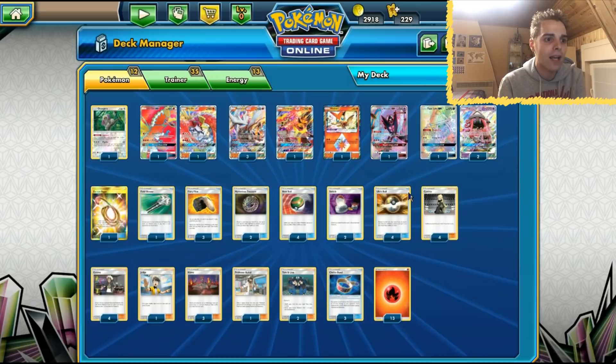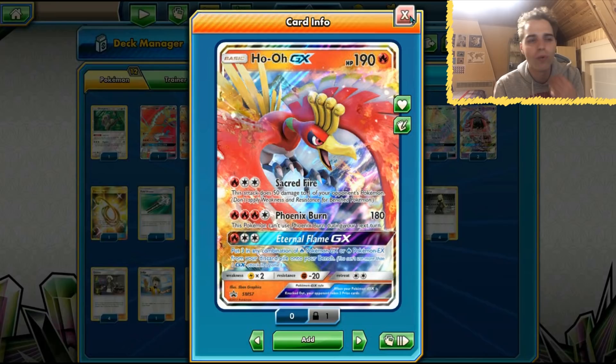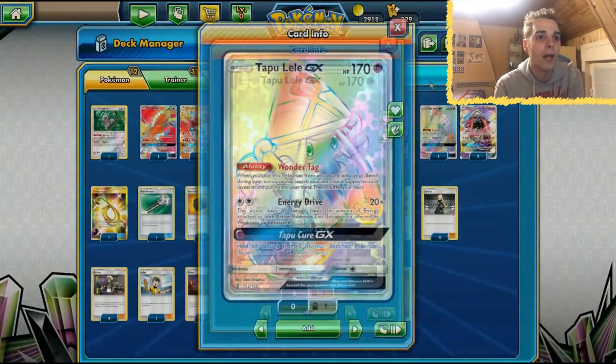We have four Guzmas to target whatever we want, and 13 energies to work with. We can also get energies back using Victini Prism Star's Infinity, which deals 20 damage for every basic energy in our discard pile and then shuffles those cards back into the deck. Talonflame is also nice for switching Ho-Oh out of the active if it's stuck, so we can reuse Phoenix Burn with a Victini or Tapu Lele manually retreating.